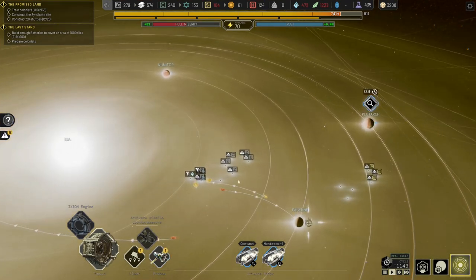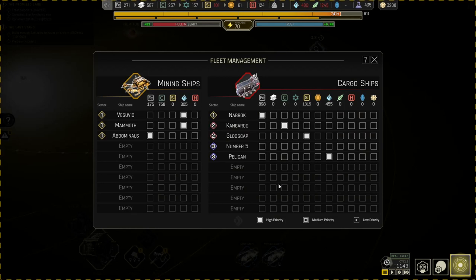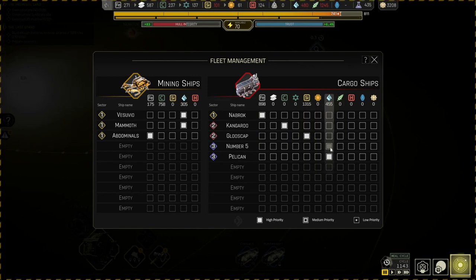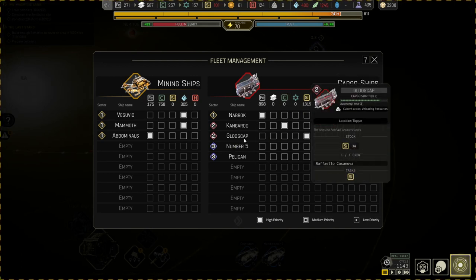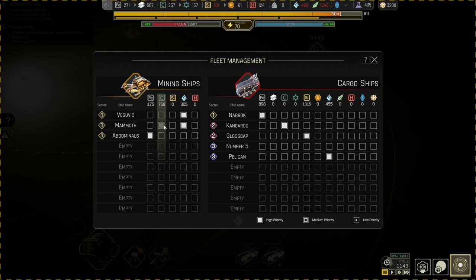At the same time, we're in a position where we are actively mining. Let's go have a look at the fleet quickly. The kangaroo has got nothing to do, which is okay. The Gluescap is busy grabbing silicone, the Nabrock is getting us iron. The pelican is getting ice, but number five isn't currently doing anything — it's in sector three. Sector three is the food sector, so if anything we should move number five over to sector two and start collecting. We probably need more carbons.